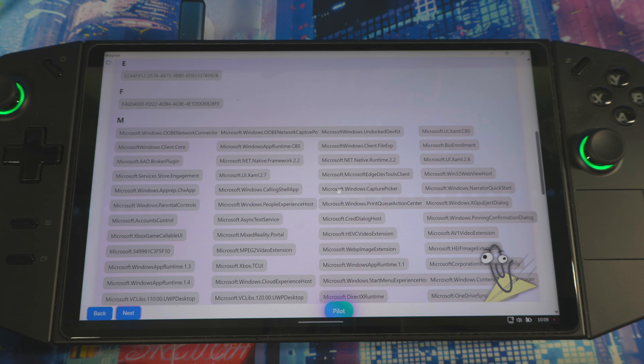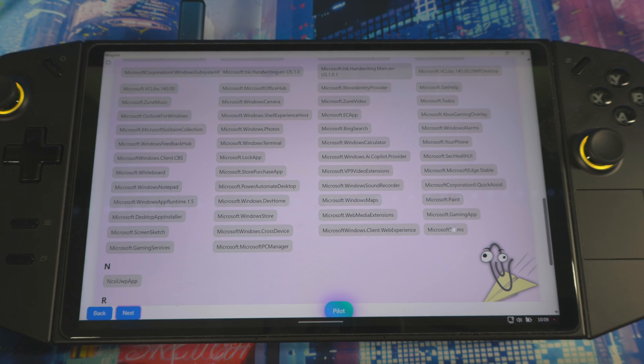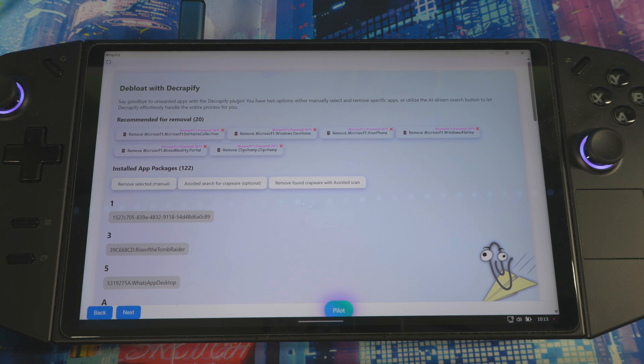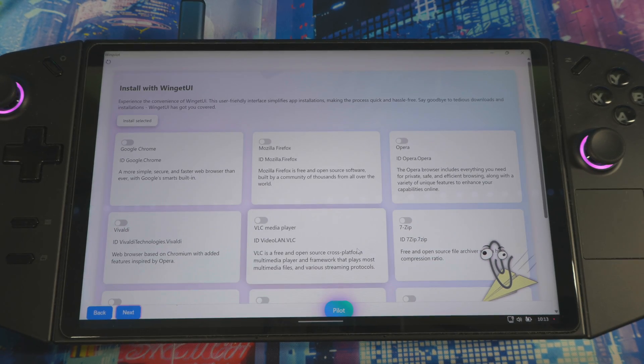I already deleted everything I don't want because my system is running as smoothly as possible already. But in theory, you would go in here, find an app like Microsoft Teams, click on it, go back up, and press 'Remove Selected' manually. I'm not going to do that right now, but that's how you remove anything you want.